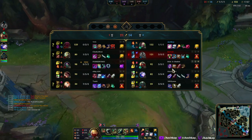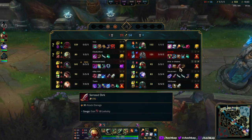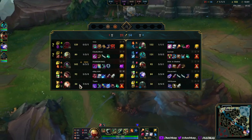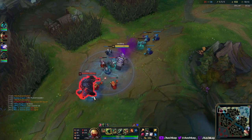I'm so not used to these icons. Like, I can understand this is Youmuu's — that's easy, that's not changed. This looks like the Serrated Dirk — it looks fine. This looks like a baby's version of Blasting Wand. And that's clearly a shield — that's clearly Doran's Shield. That's Doran's Ring — it still has the same shape and everything.